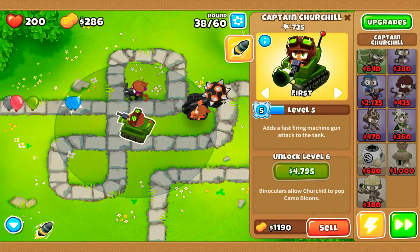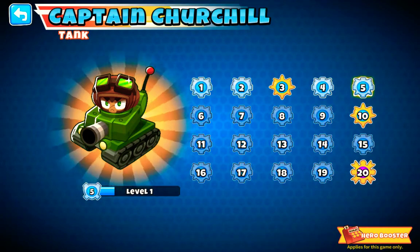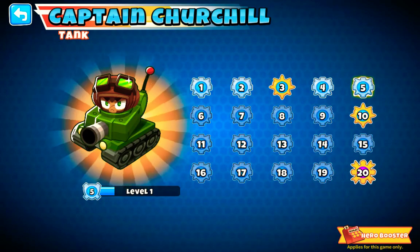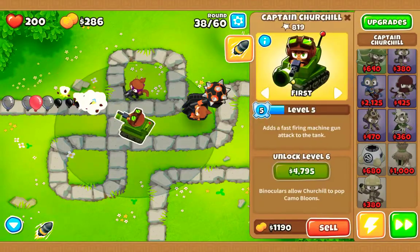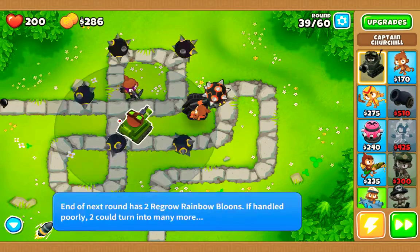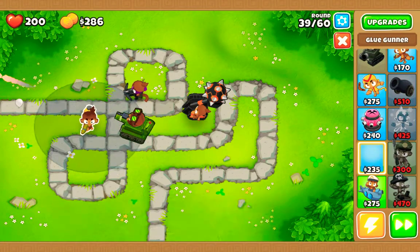Captain Churchill is level 5 now, which means that he just unlocked a machine gun. The next ability he gets is MOAB Barrage, which shoots 10 MOAB anti-MOAB missiles, and the next level up he gets is where he can see camo. Now I don't know about you, but that just seems a little bit overpowered — a tank that can hit anything.